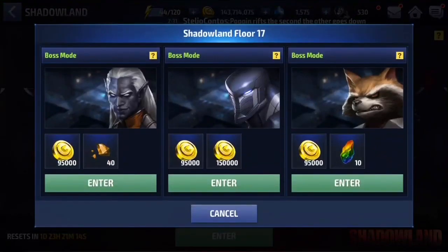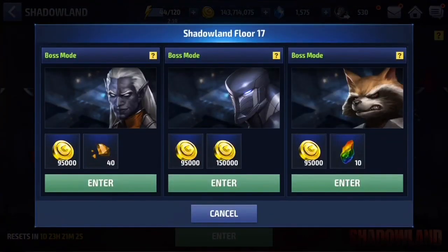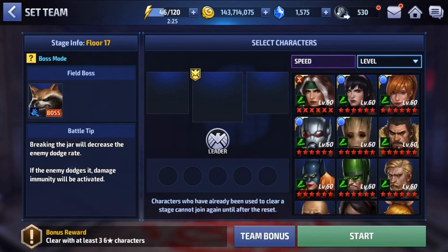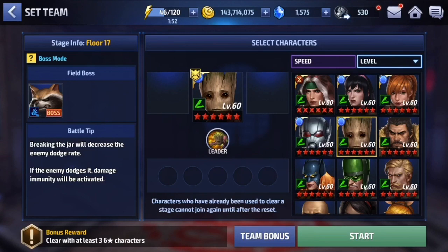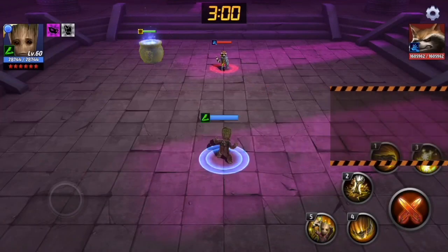Floor 17 — all boss modes. I've never seen this Agent Venom boss mode before. There's also Rocket Raccoon with a 'breaking the jar' modifier that decreases his dodge rate. Since I don't have time to deal with Agent Venom and Carnage, I'm going to go with Rocket. I'll spend my Groot here just to see how this thing actually works, using Groot's high survivability to figure out the new mechanic.